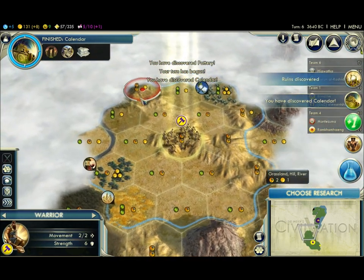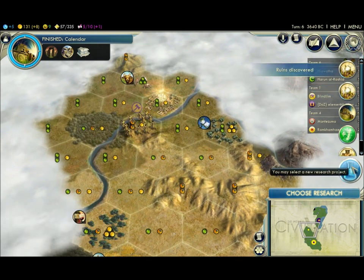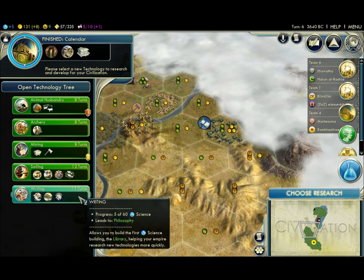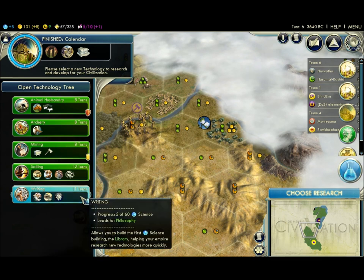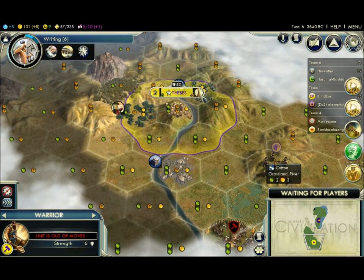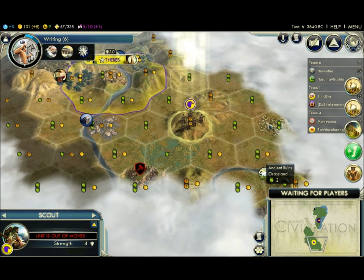I got advanced technology — discovered pottery. Wow, that's super good. That is super good. Do we want to rush writing for the great library? It gives us free technology. That's actually a good idea. I like that idea. Once this monument gets built, my culture will spike and I'll be able to get a settler rather quickly. Oh wow, you're lucky — you got yours in four turns.